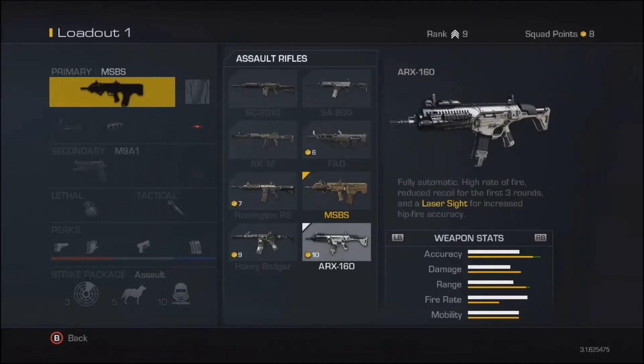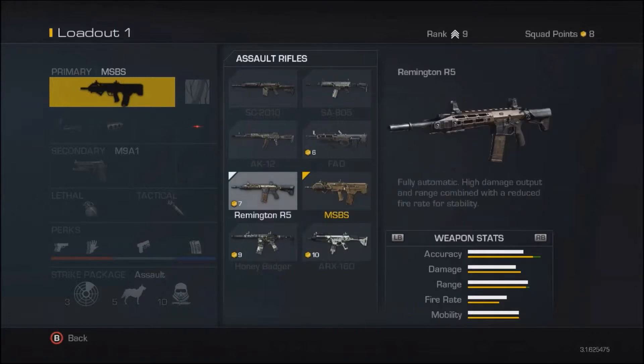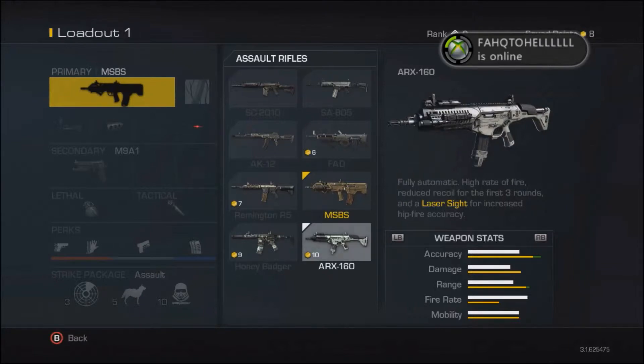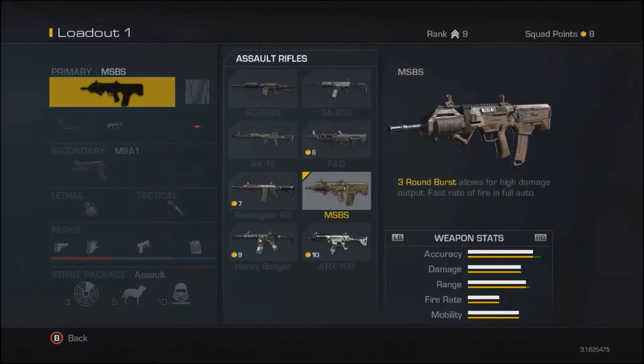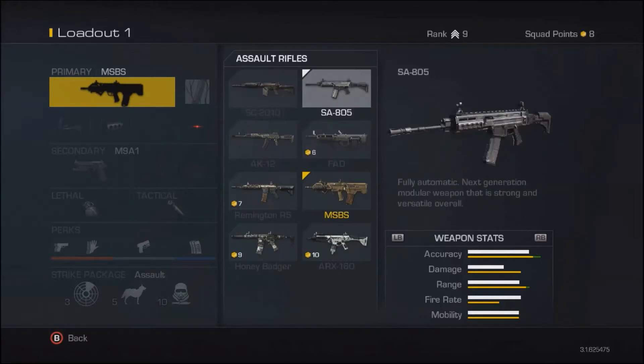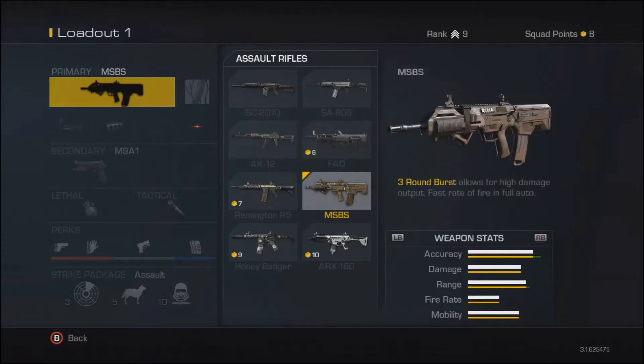For fully automatic options, you can't go wrong with the ARX or the Remington. The ARX reminds me a lot of an ACR — it looks like a Scar and ACR mixed together. It's fairly accurate for an automatic gun and has very consistent stats across all categories, which is really what you want. The FAD's fire rate drops behind because it's a three-round burst, and its damage is way behind too.